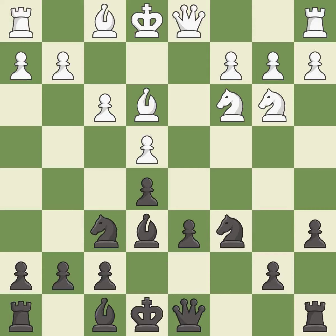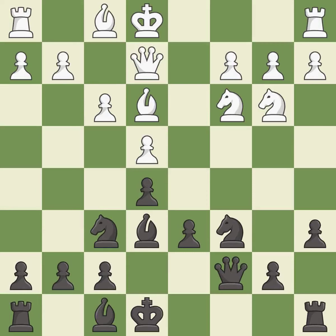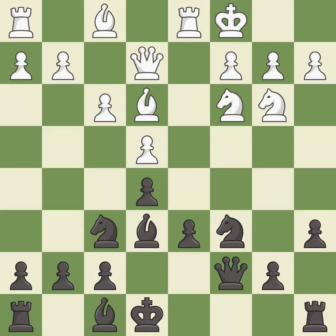This permits the opponent to take an outpost with a knight — it is an inaccuracy. This activates a queen by developing it off its starting square — it is excellent. This also develops a queen off its starting square, getting it into the action — it is good. Castling gets the king to a safer square, out of the center of the board, while also developing a rook. Castling queenside tends to be more active because the rook is closer to the center — it is best.